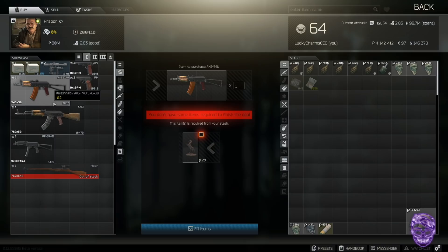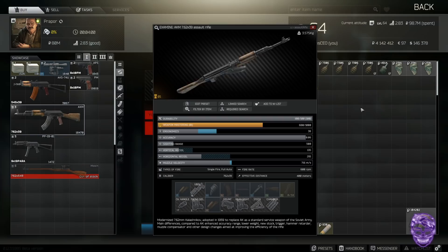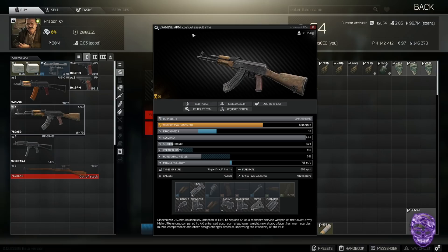Moving on, the three Tushonka trade will get you an AKM, which is pretty nice for early game. If you want to net yourself an AKM, grab three Tushonkas. One thing to mention — always check the prices of Tushonka and all barter items before you do these trades. Make sure you're not undercutting yourself instead of just selling them on the flea market where you could buy the gun for cheap with that money.